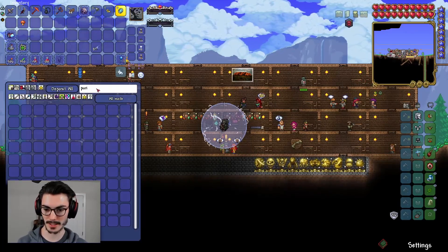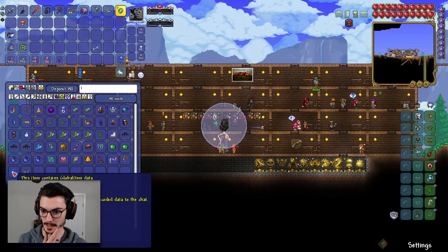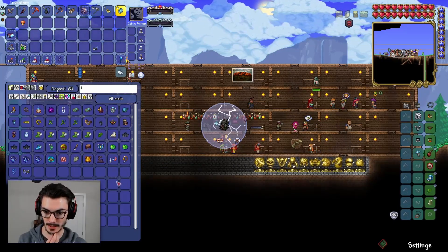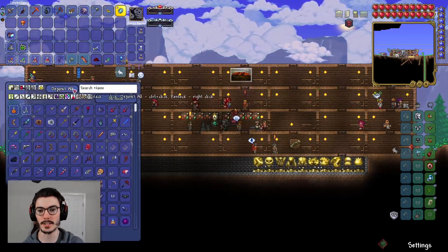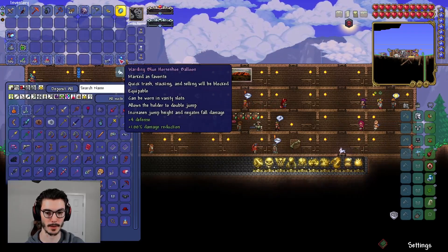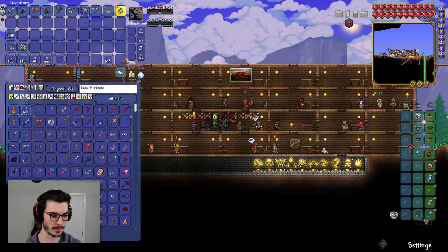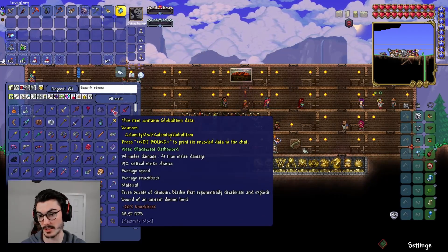We're going to grab our accessories — I think it was the Fortune and Balloon I was using. Where did it go? Please don't tell me I removed it. I just spent a good chunk of time looking for my Warding Blue Horseshoe Balloon, ran across the entire map — and here it is. I knew it was going to be something stupid like that.